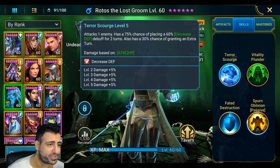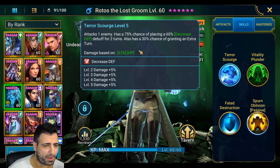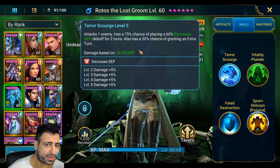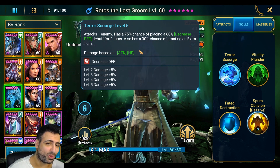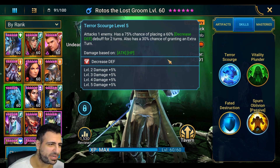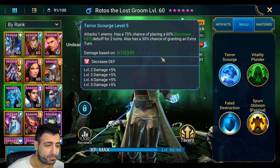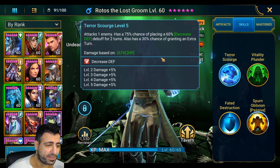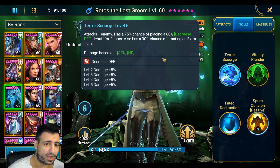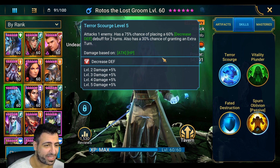He is actually a huge damage dealer, and he had a stealth buff that Plarium did not acknowledge or say anything about, but I noticed it. I ran him through Ice Golem so many times and his damage was pretty low compared to other Rotos builds I was seeing. But after the patch, his damage was like way higher — close to 200,000 damage. My Rotos had never hit that hard before, but now he's hitting very hard even in arena.